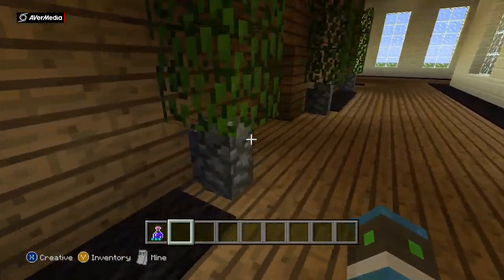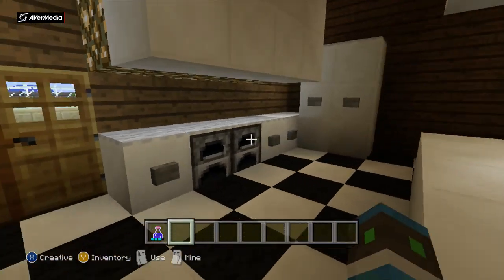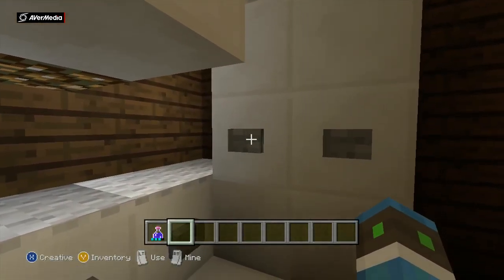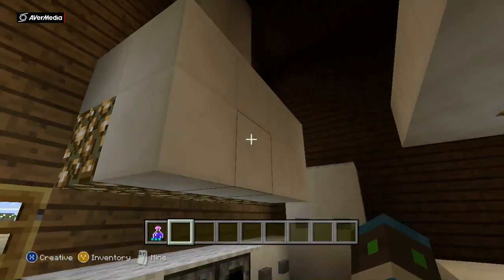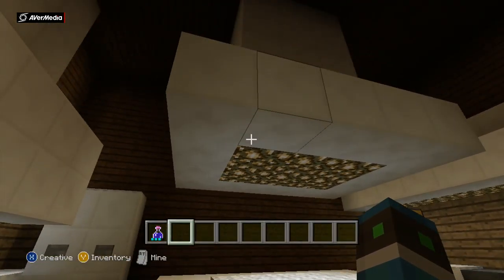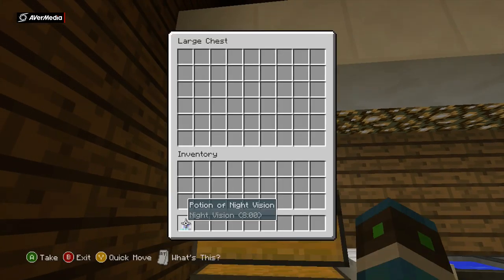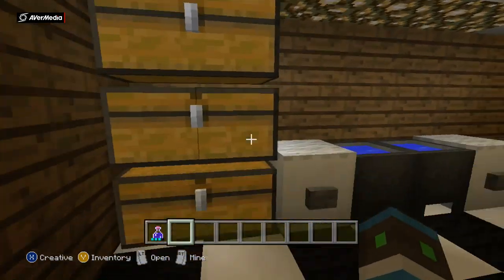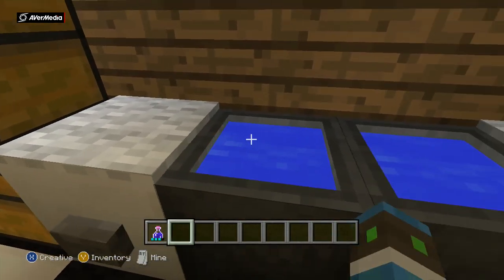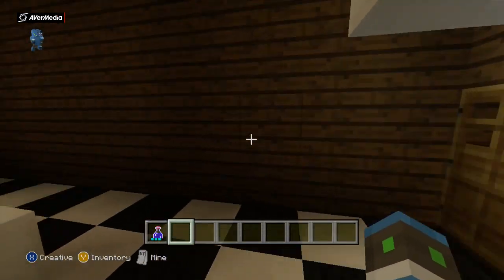Coming out of that room and going to the next one — by the way there are lights under here. This is the kitchen: furnaces, little cupboards, the buttons don't do anything. There's a nice little light up here, a nice table — or island, I think it's called. There are chests, a wardrobe — well, cupboards — a little place to wash your hands, and a fridge.